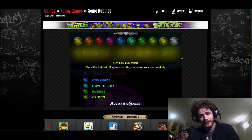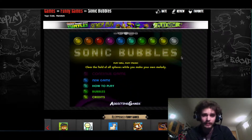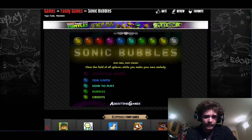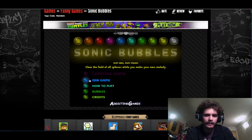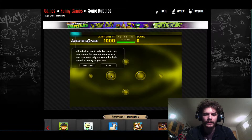Now for something potentially more relaxing: Sonic Bubbles, where you play music. Apparently you have to clear the field of all spheres while you make your own melody. This sounds cool — shall we? Let's just figure it out. Hit the colored spheres once...